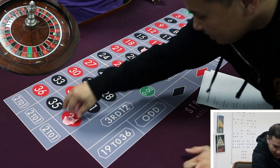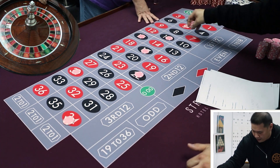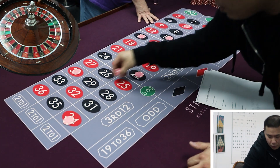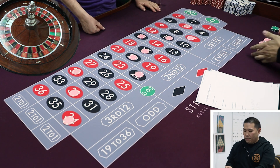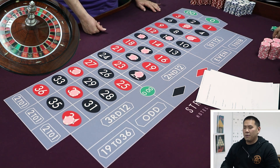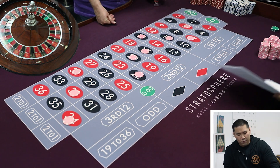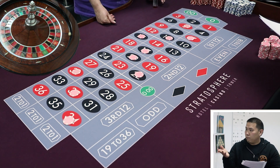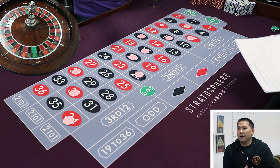As a floor supervisor in the casino, they actually make you memorize the roulette wheel. Basically what Alex did was pick a section of the wheel — numbers in a row. Instead of betting random numbers, he's betting a section of the wheel. He modified the system, and since Brock didn't specify numbers, picking a 10-number section of the wheel works.